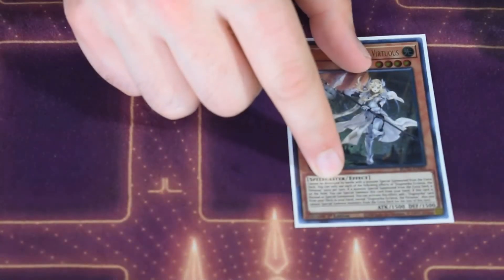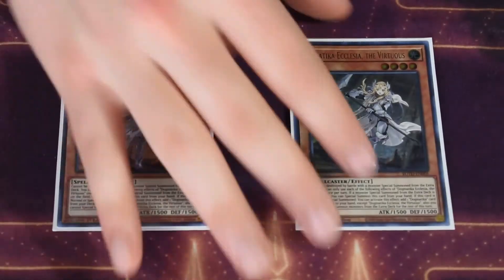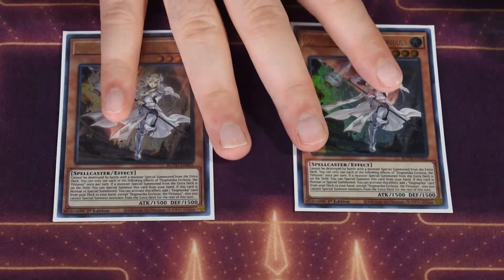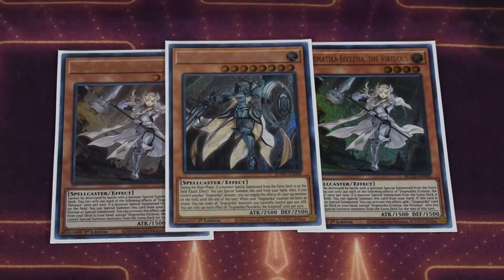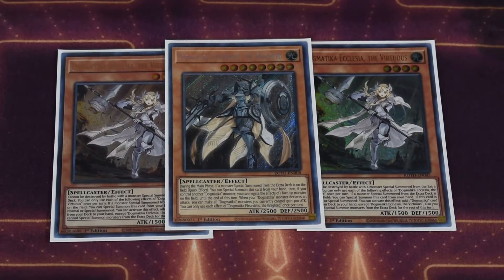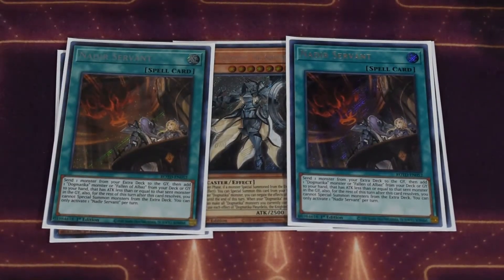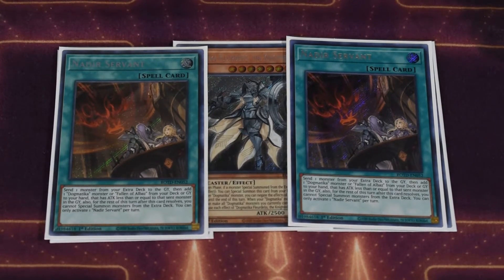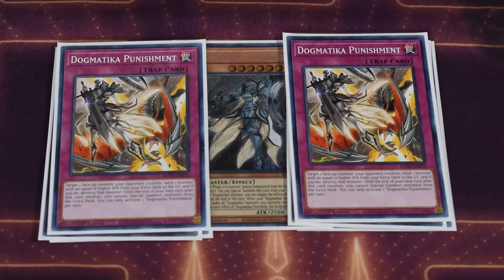We play a small Dogmatica package. Since we're using the Punk engine and usually end on an extra deck monster, it's always fine to have this. We don't really have a normal summon outside of that, so playing a couple Ecclesia to search out a powerful card like Punishment is really nice. We play two Ecclesia, one Fleurdelis — you don't even really need Fleur, but I like the extra body. We play two Nadir Servant to get either Ecclesia or Fleur from deck or grave, and two Punishment to go in line with that.